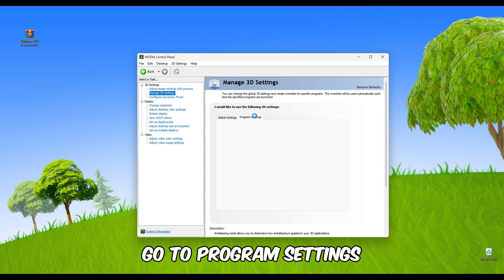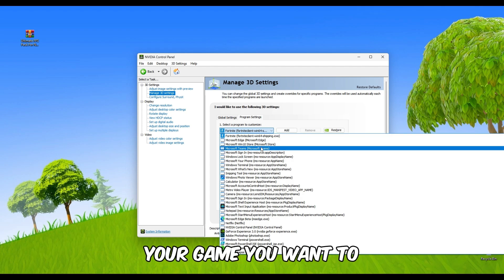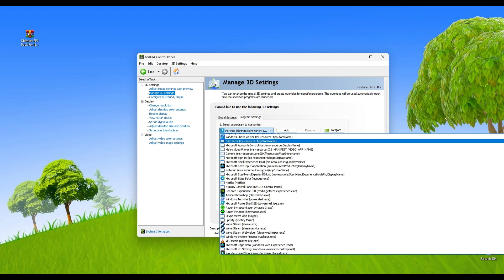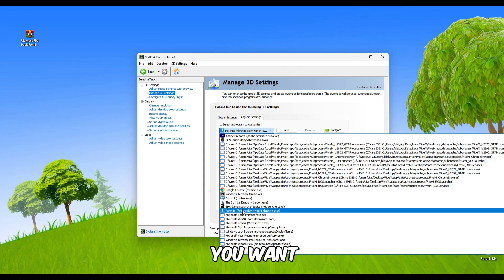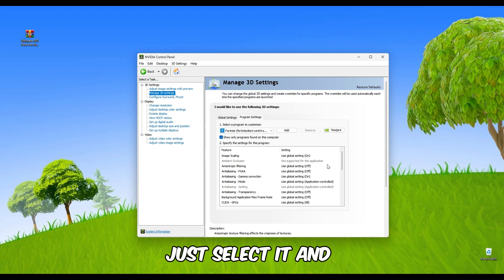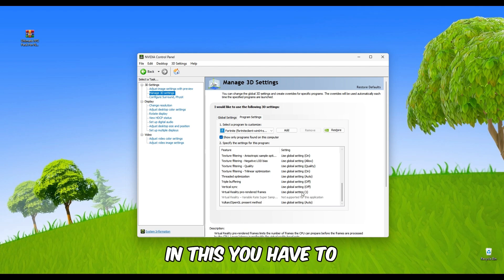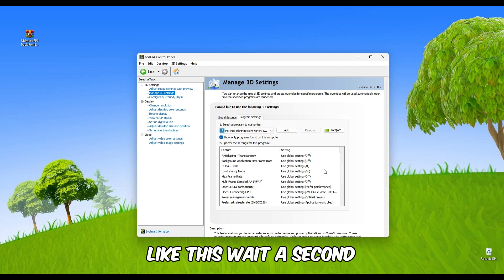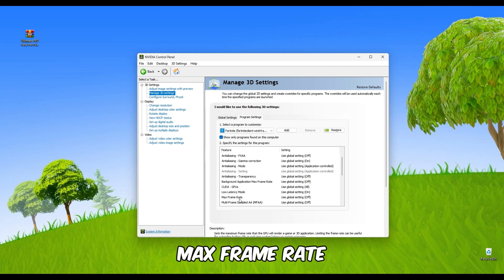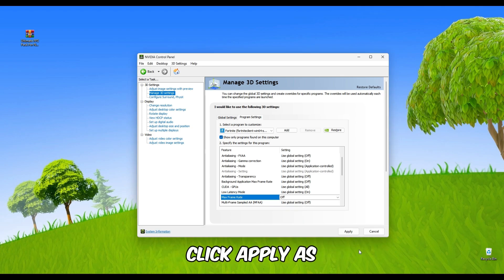Go to Program Settings — here you can select the game you want, like Fortnite, GTA 5, or any game you want. Just select it and apply these same settings. In this section, focus on the FPS frame limit. Scroll down to Max Frame Rate, click it, turn it off, and click Apply — as simple as that.